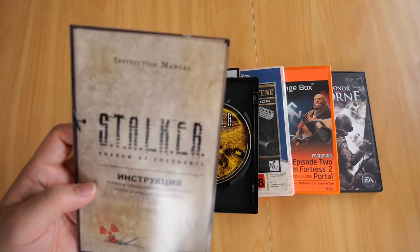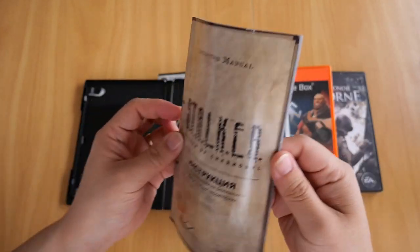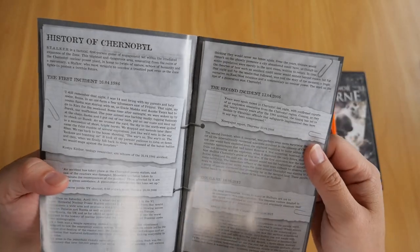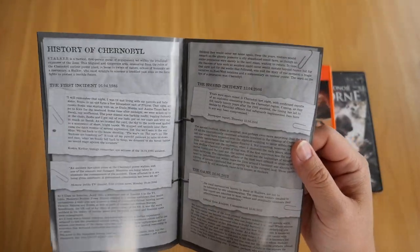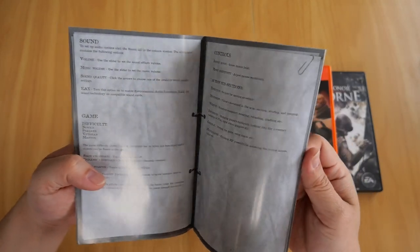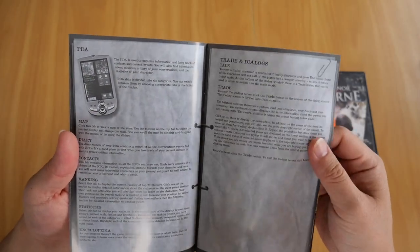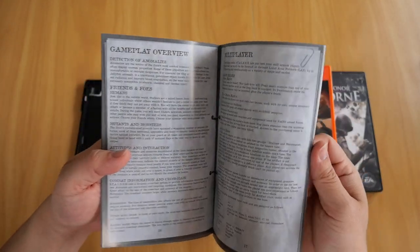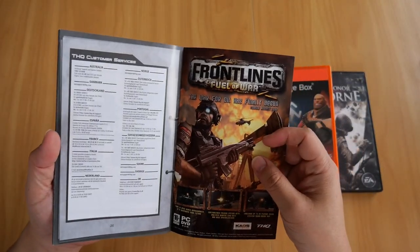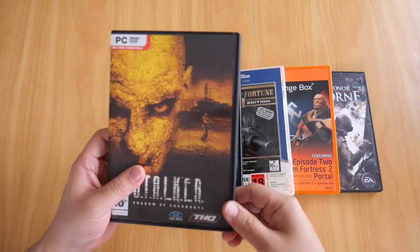The instruction manual is pretty good - it's fairly thick, and a thick booklet will contain a lot of content and information. You have the history of Chernobyl - obviously fictional, hopefully. Getting started, all the controls, video, sound, game difficulty, in-game display, all the weapons you can get in-game, the PDA - wow, PDAs, this takes me back - trade dialogues, gameplay overview, multiplayer which I've never played, and obviously the credits. That is my copy of Stalker: Shadow of Chernobyl for PC.